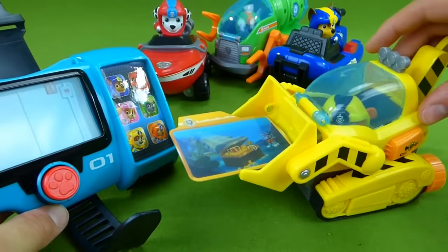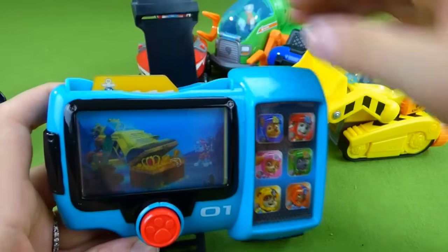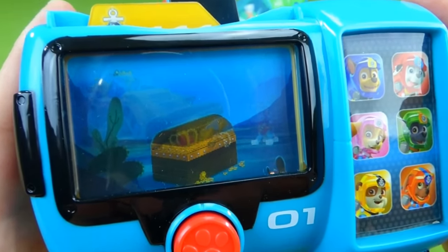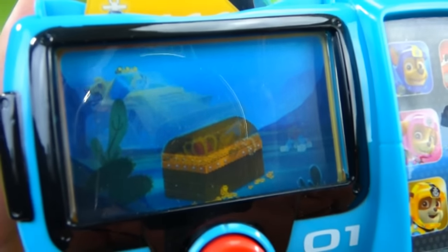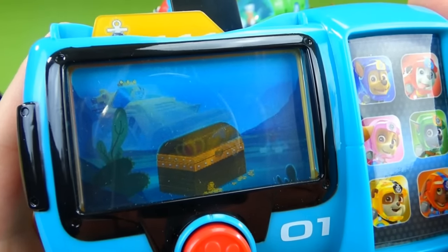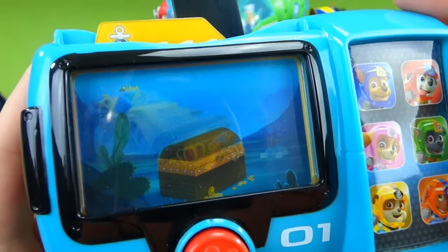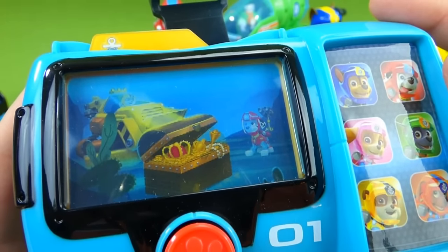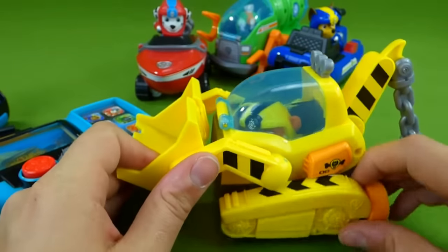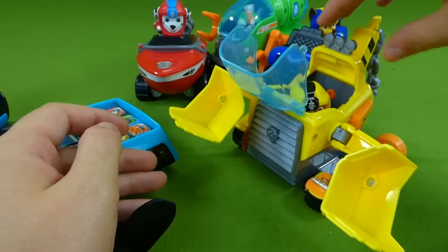Rubble's bringing his card. Let's see what your mission is. Sea patrol, to the beach tower. According to this old pirate map, there's a sunken treasure at the bottom of Adventure Bay. Rubble, I need you and your sea patrol sub. Rubble on the double! Marshall, I need you and your air tanks. I'm on it. No job is too big, no pump is too small. Rubble and Marshall found the sunken treasure! Here's Rubble's sea patrol vehicle — this comes open like this, which is really neat.